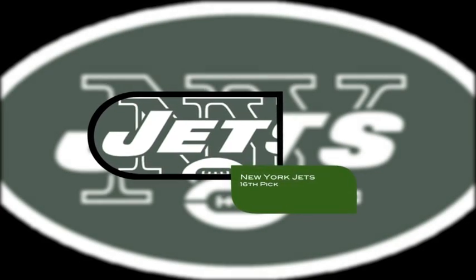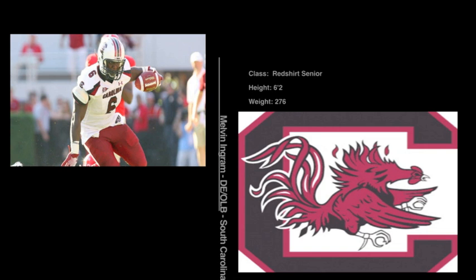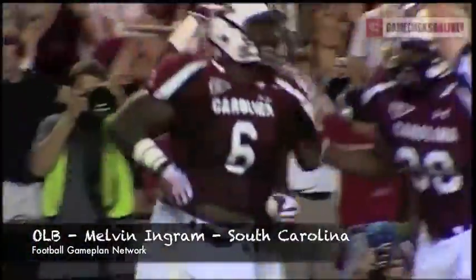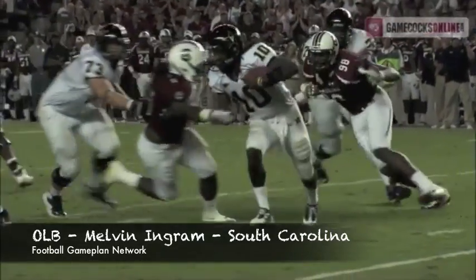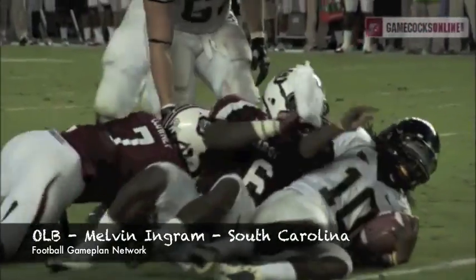The New York Jets are on the clock and they have to find a way to get to the quarterback. Melvin Ingram is a guy that was chaos on wheels. I know I said that about Muhammad Wilkerson last year, so you bring this guy to the defense — he will live in the backfield, always has a knack for the big play — and when you have that type of pressure coming from the outside, that Jets defense will get back to prominence.